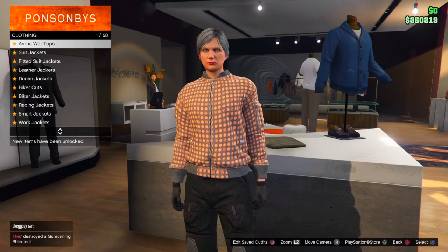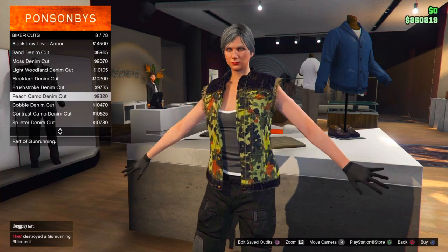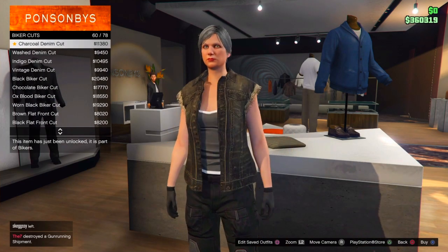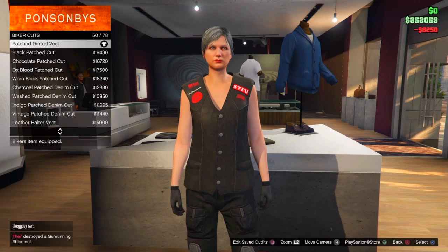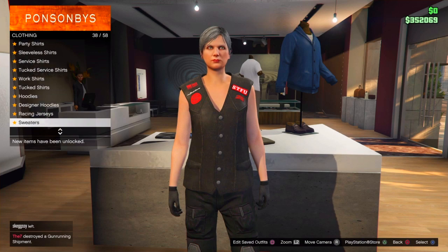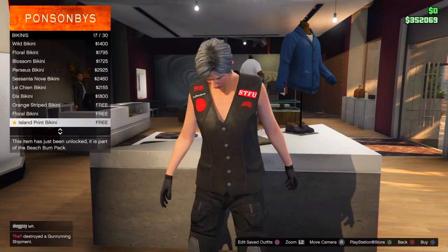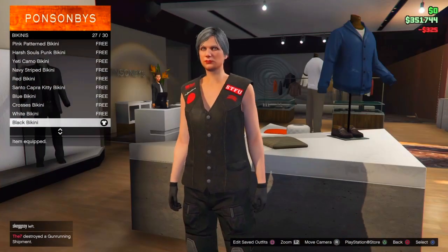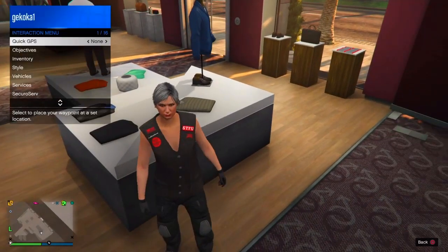Once you've bought that, go over to the tops. From there scroll down until you get to biker cuts. Now scroll down until you get to number 50 and purchase it. Once you've done that go down to bikinis and scroll down until you find the black bikini. Once you get to that bikini, purchase it and now you're done for the first outfit of this glitch.